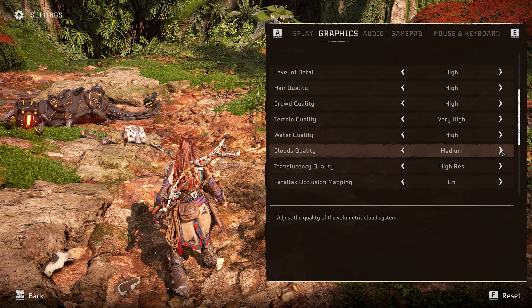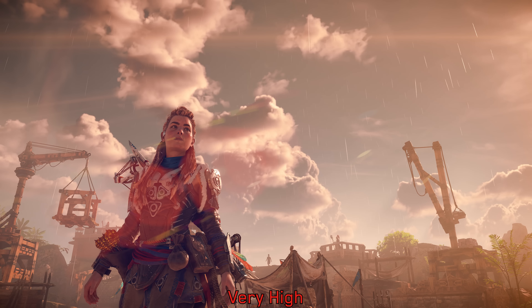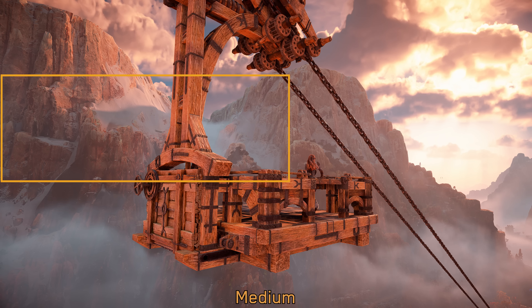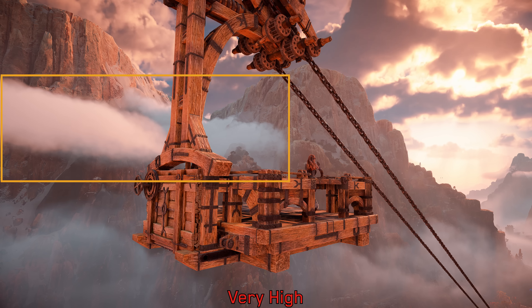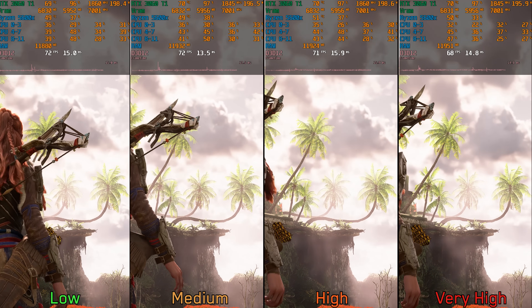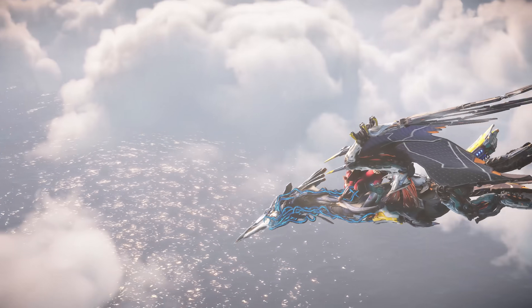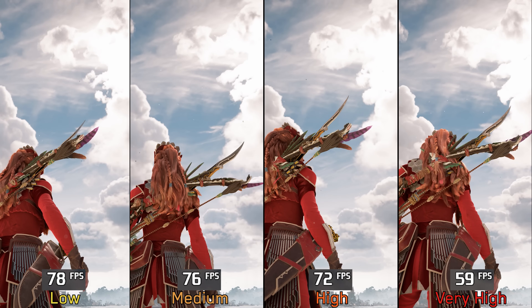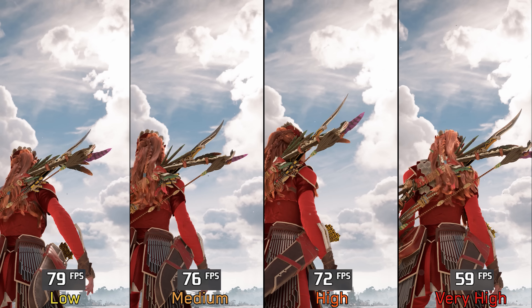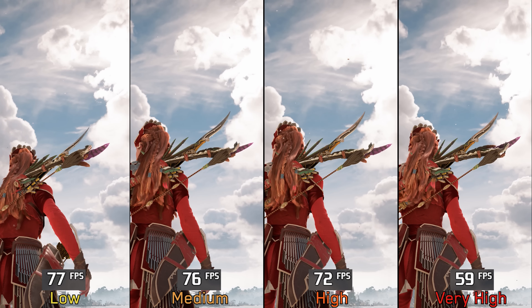Moving on to cloud quality, which adjusts the quality and resolution of volumetric clouds. Only the very high option looks distinctly different in some scenes, while high and very high both add low-level clouds around mountains in others. In the base game, going from low to high costs around 2% and to very high around 6%. However, the Burning Shores DLC introduces a more robust cloud system — here high costs 6% and very high a massive 23%. I recommend medium clouds.